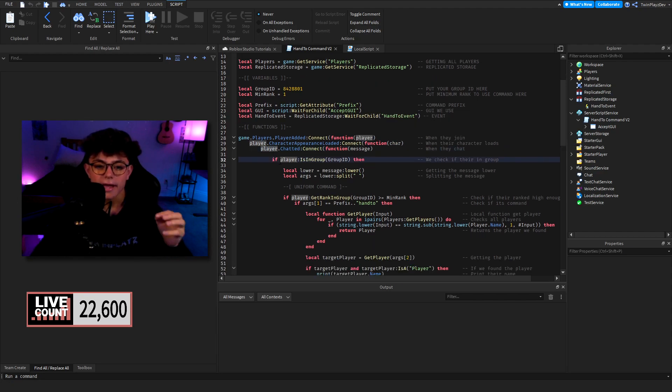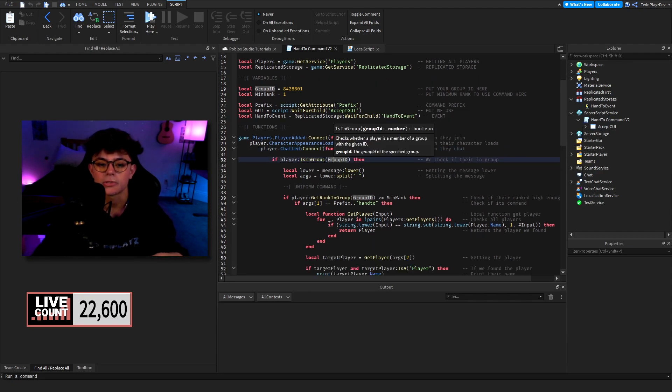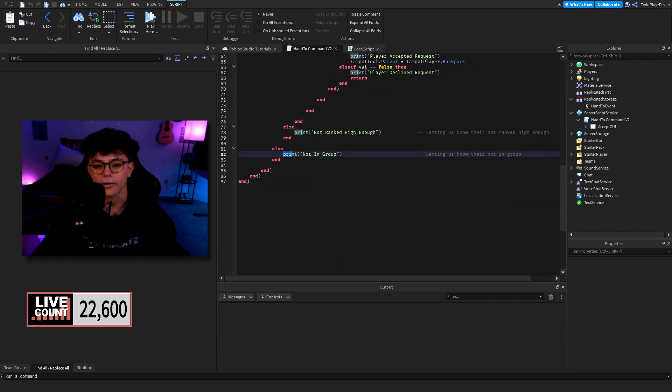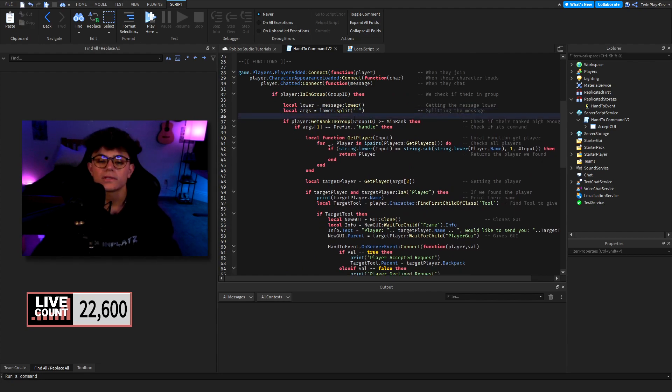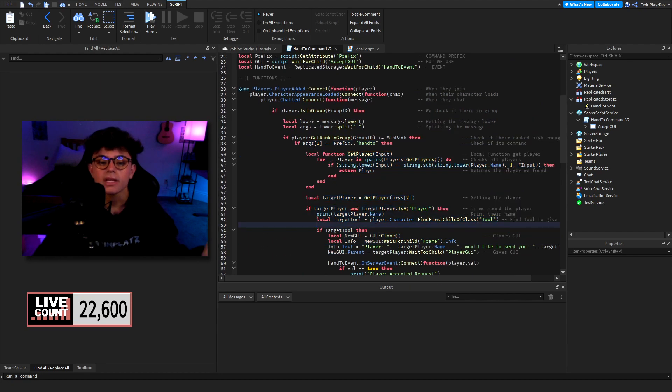We have the player Chatted event, so when the player chats we get a message variable. First things first we check if they're in the group using IsInGroup — if they are NOT in the group they won't be able to use any of this. If they ARE in the group, the message gets split into an arguments variable, and we also check if their rank is equal to or above the minimum rank.